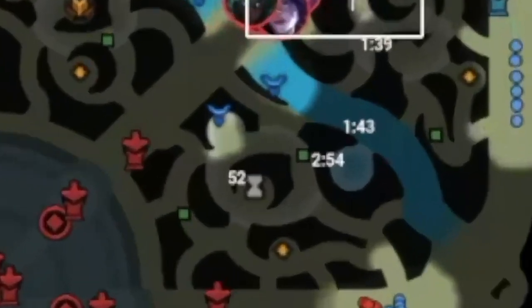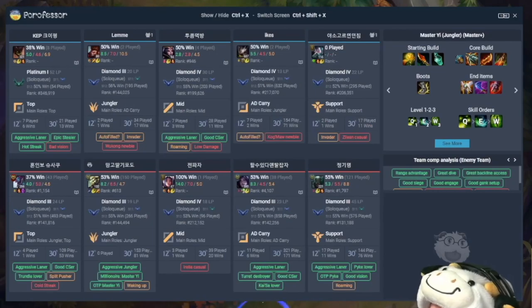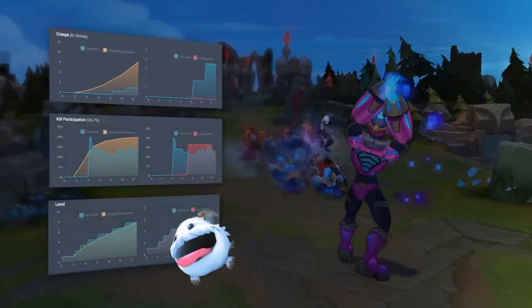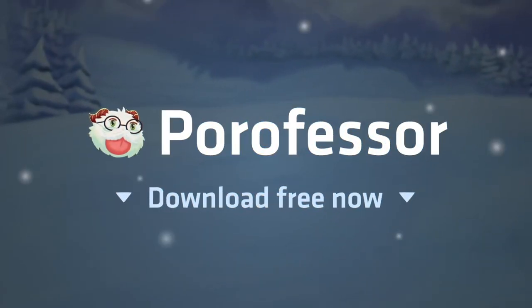Today's video is sponsored by Poro Fessor. You ever felt like League is too hard and there's too much to keep track of? Then maybe you should check out Poro Fessor. It's one of my favorite applications of all time. It allows you to see jungle timers, flash timers, and even what your teammates play and what the enemies play — it gives you so much information that typically in a League of Legends game you wouldn't have. Poro Fessor can make you a better player. Make sure to click the link down below in the description.